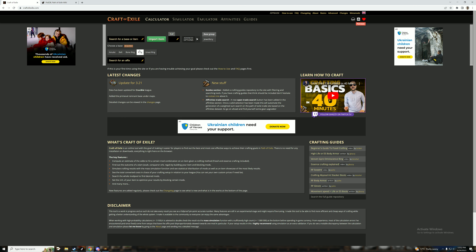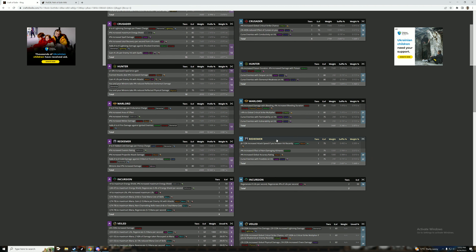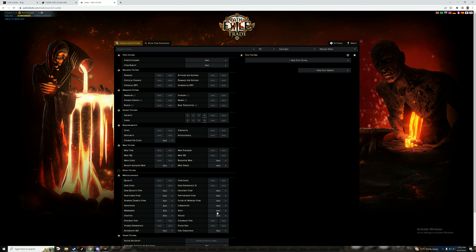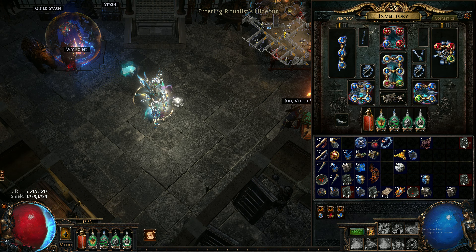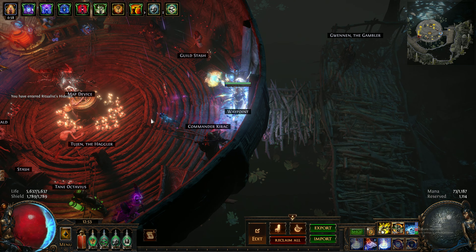Let's go to jewelry for example in Craft of Exile. When you scroll down you will see Veiled modifiers. When an item is Veiled, let's show you on the trade site how a Veiled item looks. A Veiled item has this specific line of text. When you have an item like this, you go to Aisling. I'm not sure if I have a Veiled item but if I do I'll show you in-game how to unveil it.